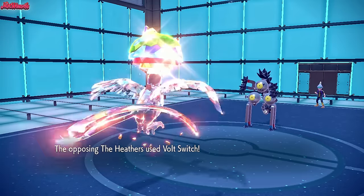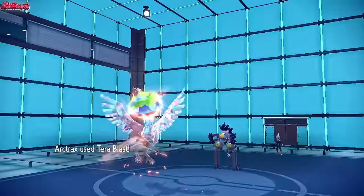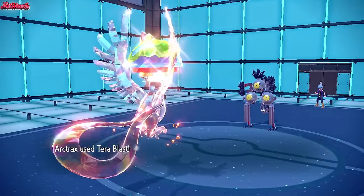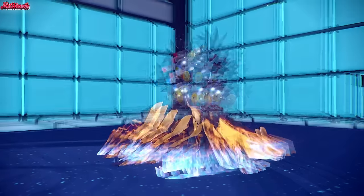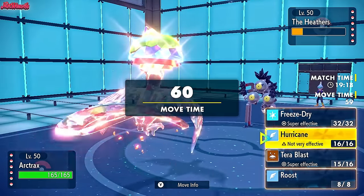Articuno is Tera Ground now, so we're immune to electricity. They go for a Volt Switch straight away — it doesn't affect us. Articuno throws them right off course as we go for a Terra Blast, which does a lot of damage to Sandy Shocks. Doesn't get a KO, obviously, but it does the job.